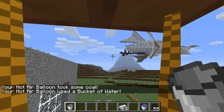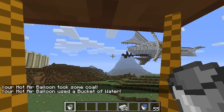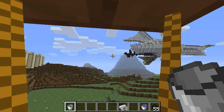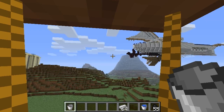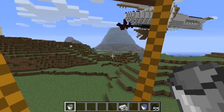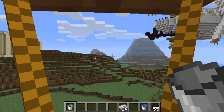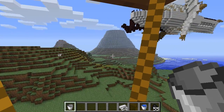For the unpropelled balloon, you get in it, press space to go up, and C to make it go down. If you crash into something at a certain speed you get various materials back, not all of them. If you get out, your balloon will slowly descend to the ground where you can punch and pick it up again.